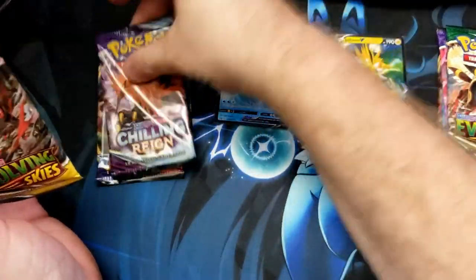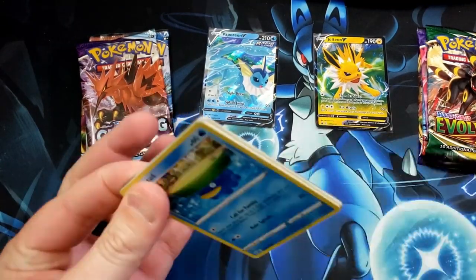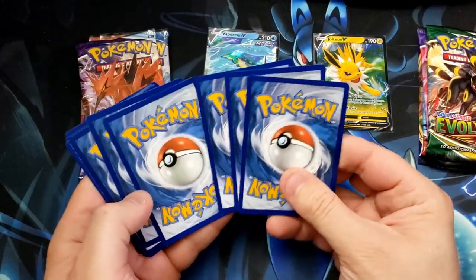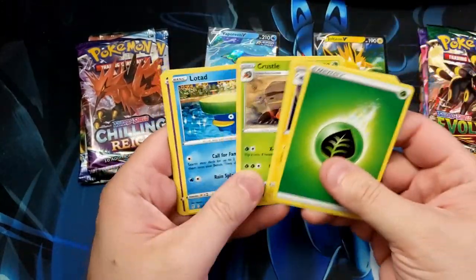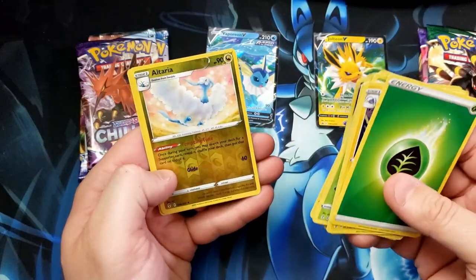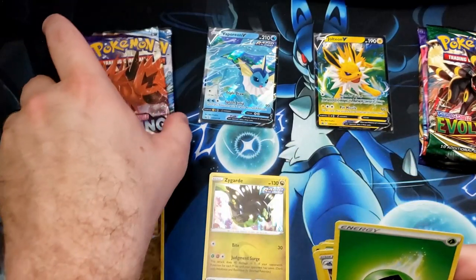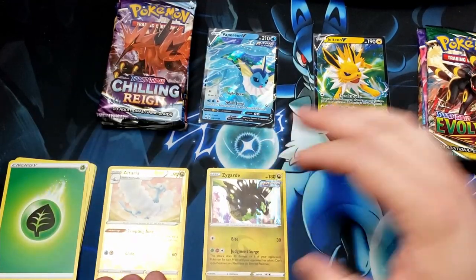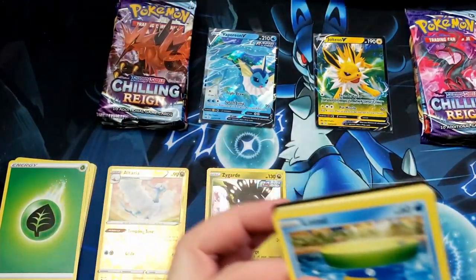Okay Vaporeon, let's start it off, let's begin the battle. Wait — code card. We'll alternate code cards this battle. Okay, reap draw — foil Altaria, so we got a foil rare and a holographic. Okay, we're starting off a little stronger on the Vaporeon side, giving me something to work with.